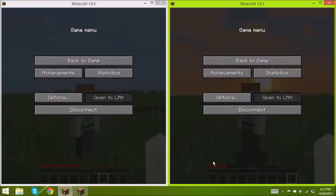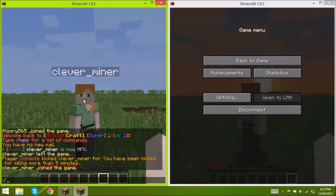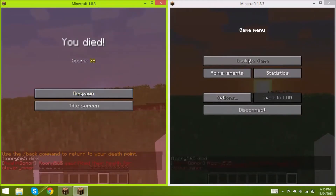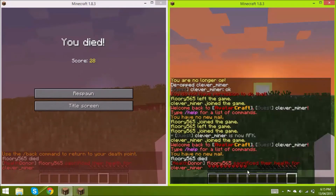As you can see, CleverMiner's health is about halfway. What I'm going to do now is use the command /hd followed by the player name to sacrifice my full health for CleverMiner. As you can see, Flurry565 dies, a public message is broadcasted, and CleverMiner is left with full health.